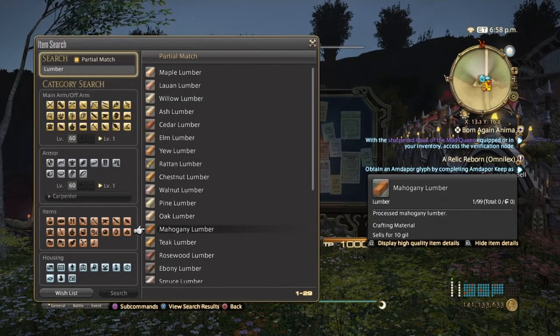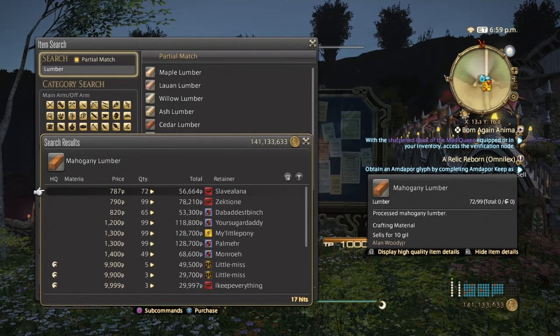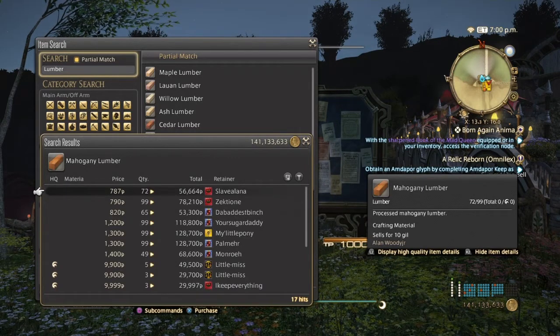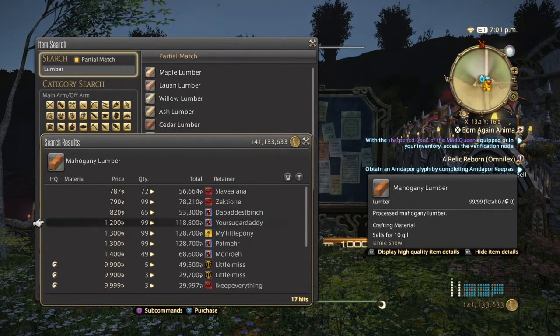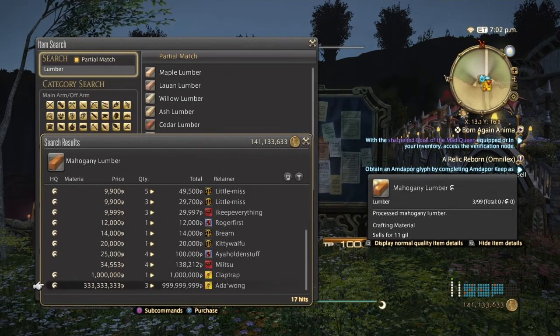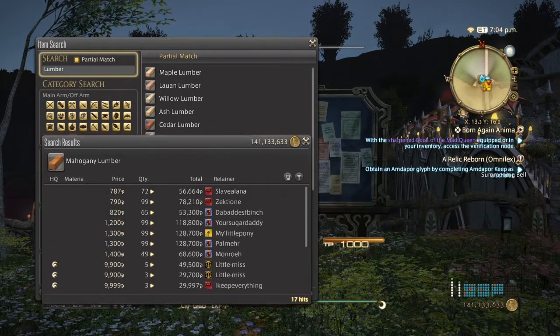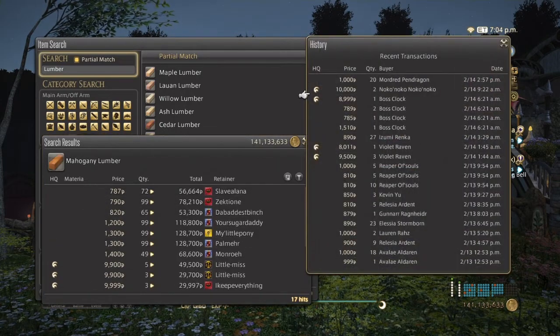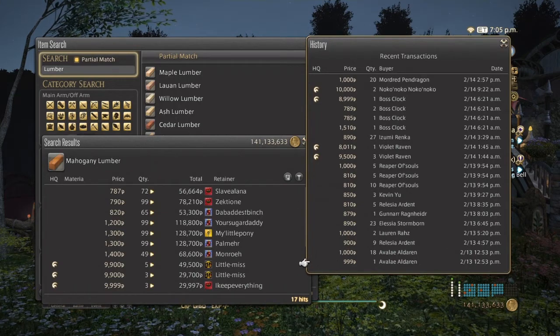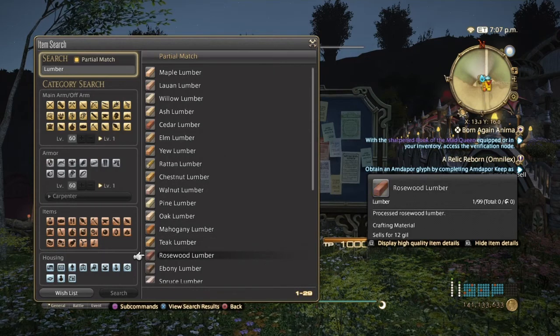Now we're going into Mahogany Lumber, which is in the high 40s. There are a few bad undercuts, but high quality is even more expensive than the previous lumbers, and they've definitely been selling consistently for the past two days.